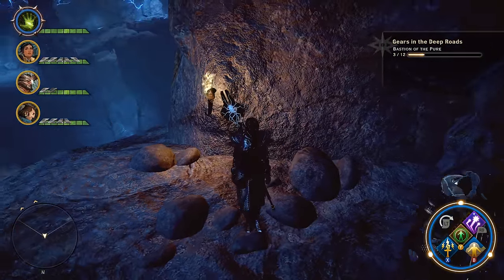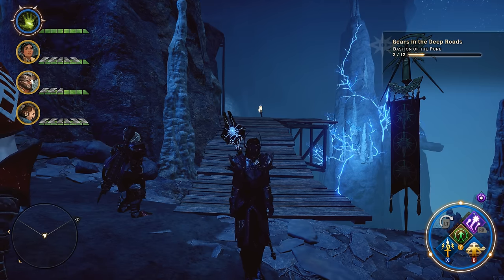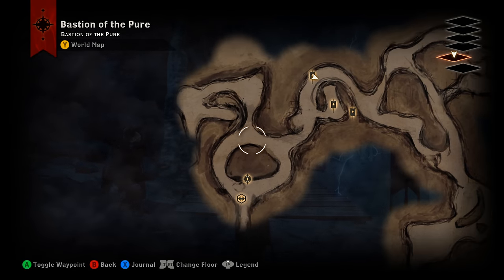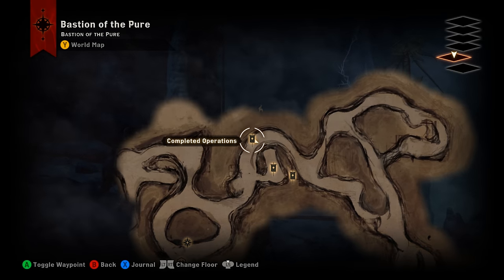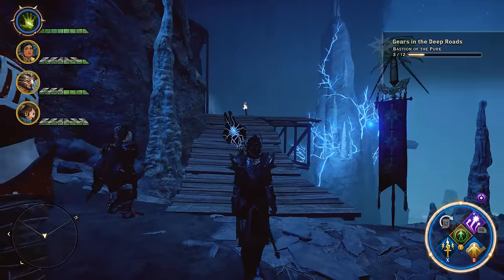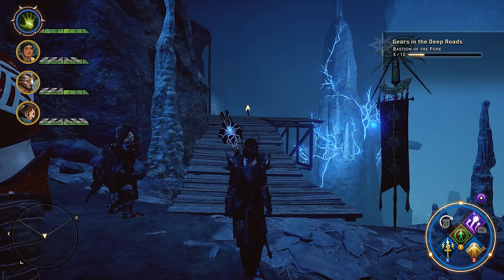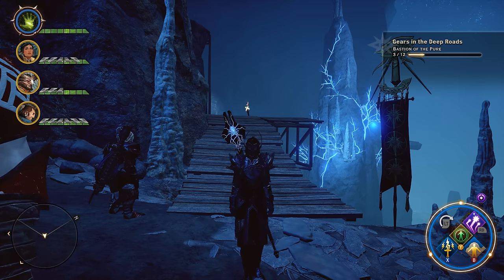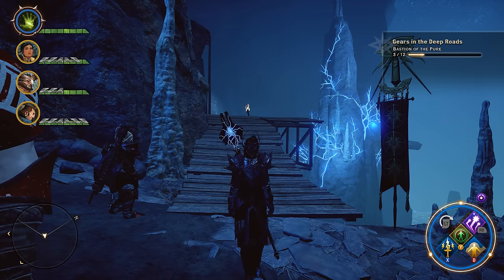We'll be back with number four in just a moment. So gears four and five — in order to find these, pull up the quest map. Here is where we found gear number one, and we made our way down in this direction. You wind up having to blow through one of those weapon walls, and you come down here where you're going to find an operation. Drop the flag, go back to your Legion of the Dead Inquisition camp — the main one up top, all the way on the first level. When you go to the expedition table, it will give you an operation to build a bridge slash scaffolding and ladders that gets you up into the area where you need to get at number four and number five.